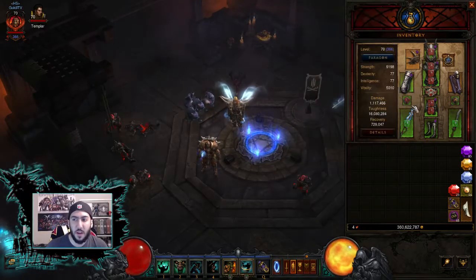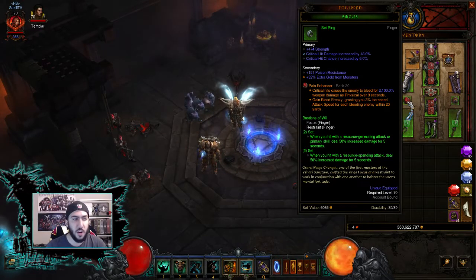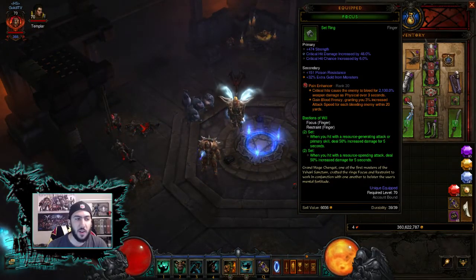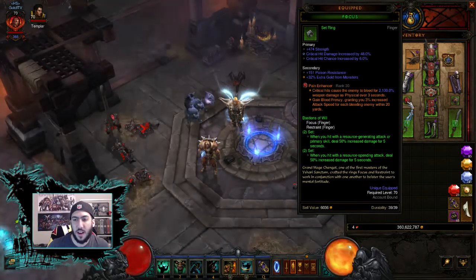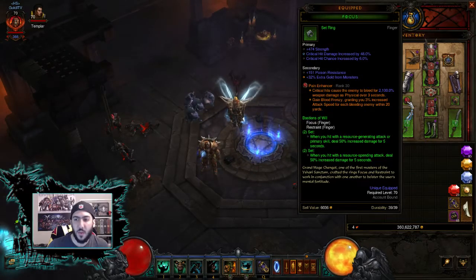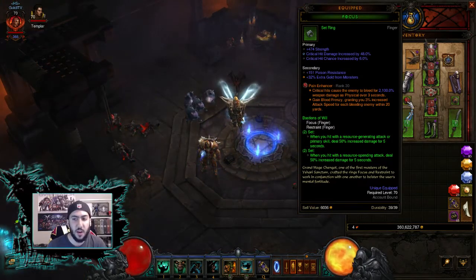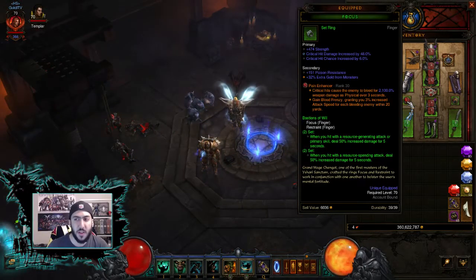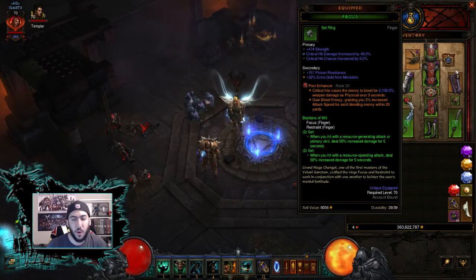The other two sets this build is built around: one is the Focus Restraint set. Focus Restraint are rings — preferably you want them to roll with your main stat, critical hit chance, and critical hit damage. But the bonus from this set is good enough that you can probably get away with Vitality or Cooldown Reduction, as long as you can use this set. The set bonus is that whenever you hit with a resource generating attack, you deal 50% increased damage for five seconds, or when you hit with a spending attack, you deal 50% increased damage for five seconds. These stack so that you have another 100% increased damage, meaning you should always have 200% increased damage total. That's insane.